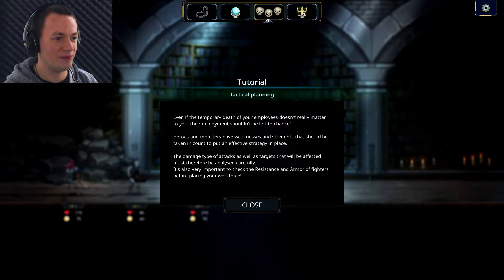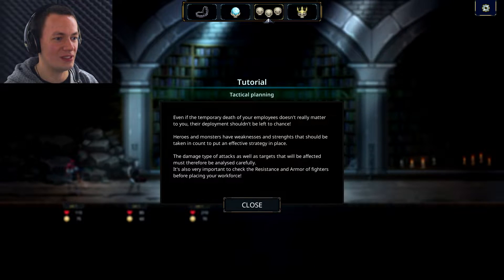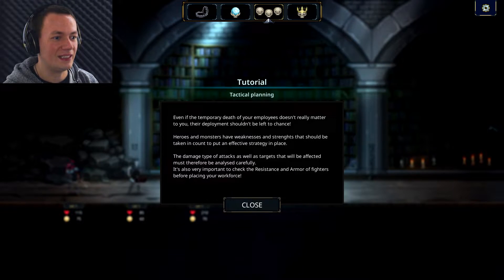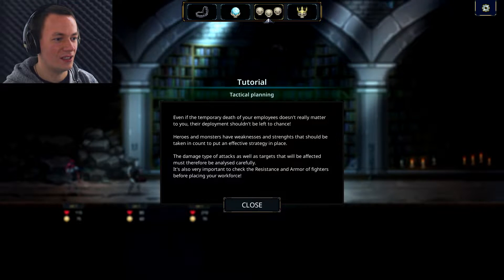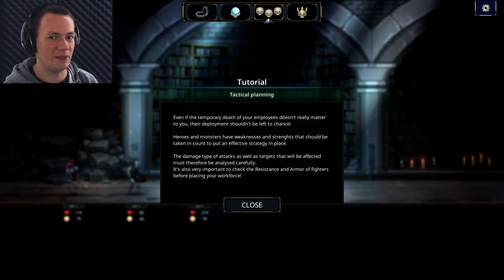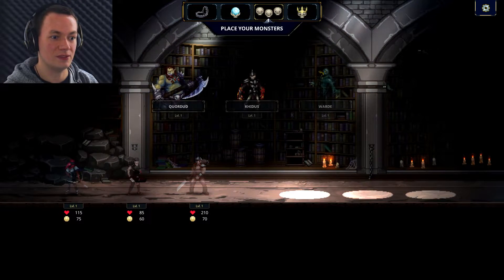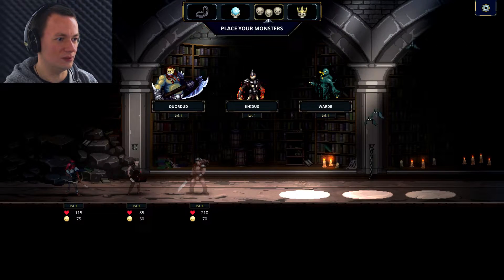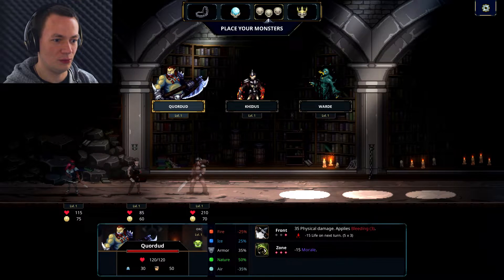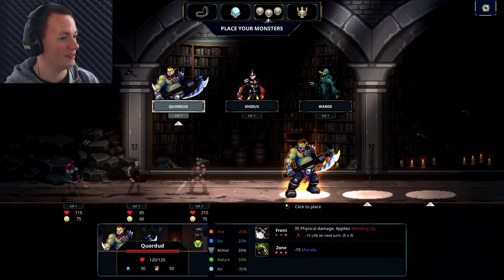Tactical planning! Even if the temporary death of your employees doesn't really matter to you, their deployment shouldn't be left to chance. Heroes and monsters have weaknesses and strengths that should be taken into account to put an effective strategy in place. The damage type of attacks as well as targets that will be affected must be analysed carefully. It's also very important to check the resistance and armour of fighters before placing your workforce. This big guy looks pretty tough - he's quite vulnerable to fire and air.